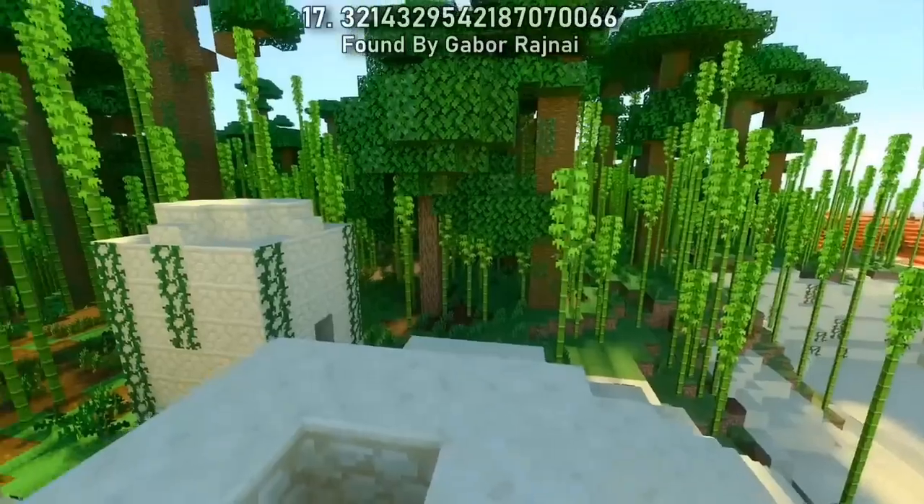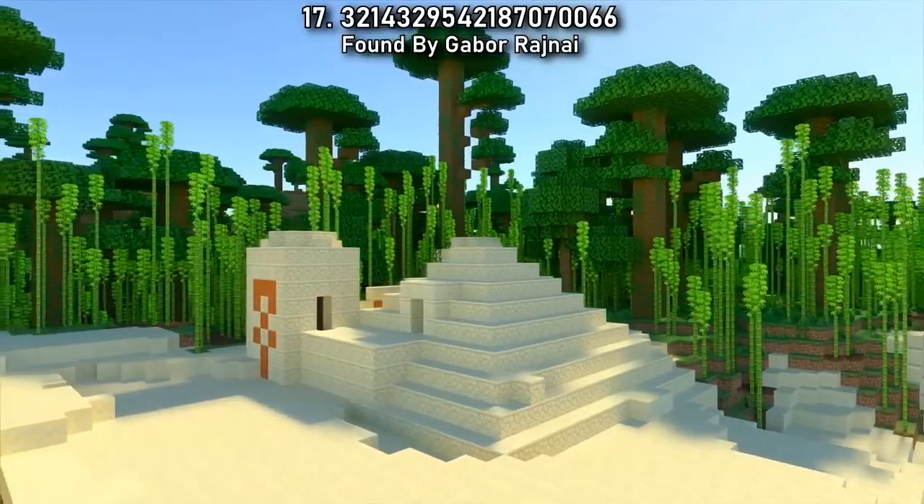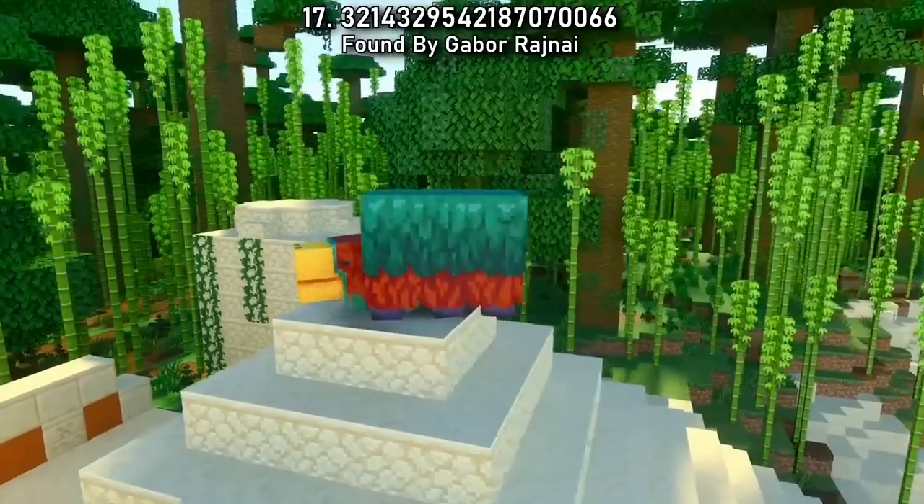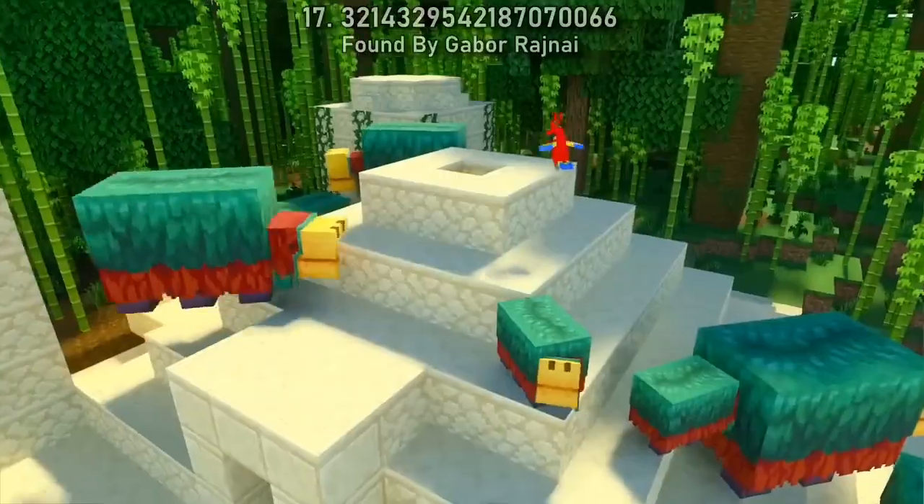Here's another simple one for testing out new features. Seed 17 spawns you on top of a desert temple that lies on the boundary of a bamboo jungle. If you're just wanting to quickly check out the new stuff, this one's perfect.